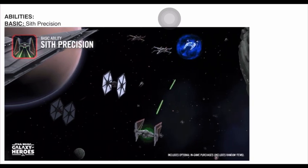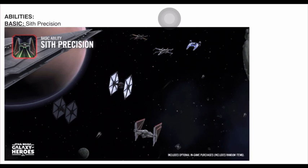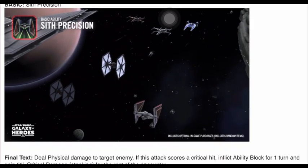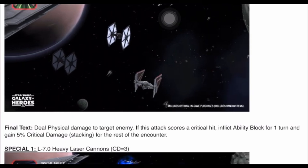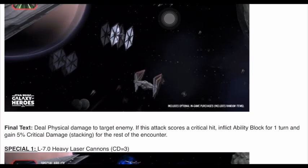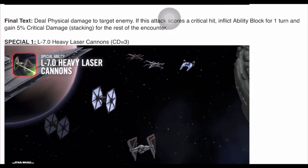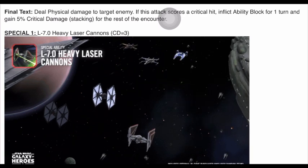Here's the kit reveal. Basic ability — Sith Precision: deal physical damage to target enemy. If this attack scores a critical hit, inflict ability block for one turn and gain 5% critical damage stacking for the rest of the encounter. Special ability one — L70 Heavy Laser Cannons, coming out of the sides. They just keep going — counting the shots: one, two, three, four, five, six, seven, eight, nine, ten, eleven.